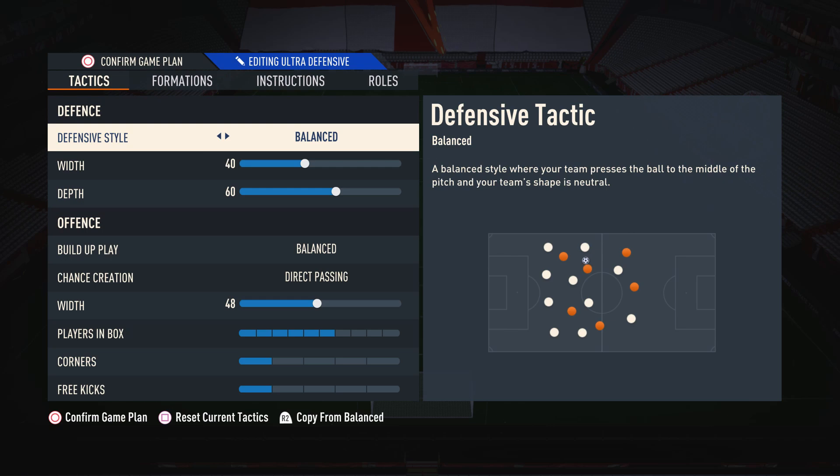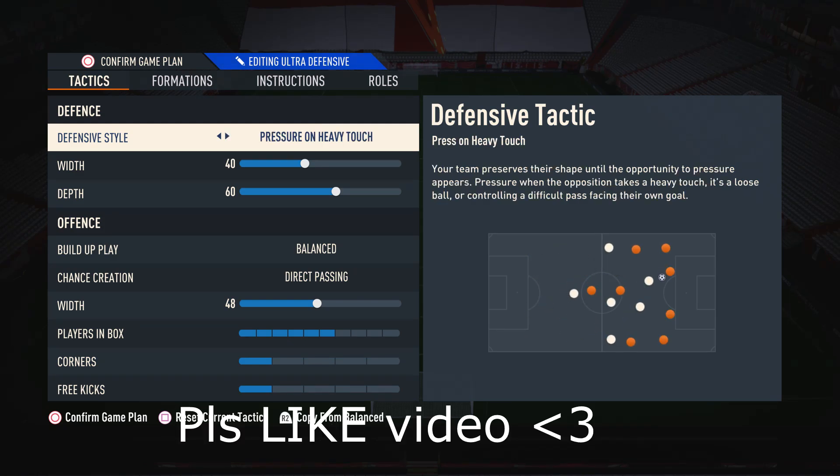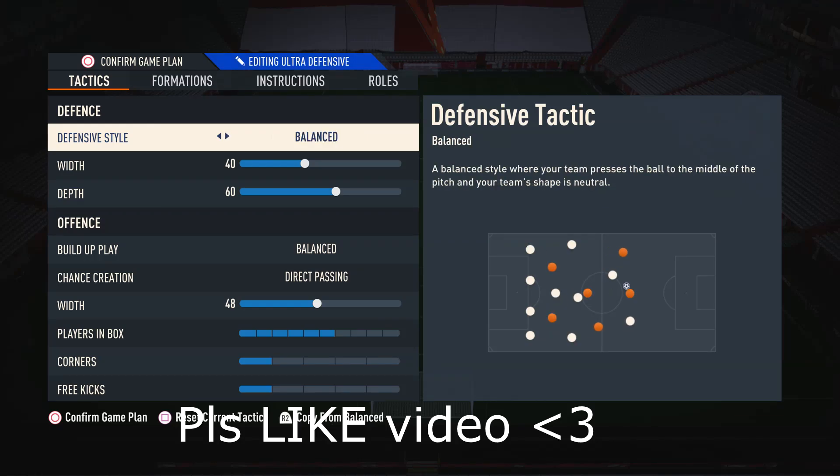Starting off with the custom tactics for the defensive style, I like to have this on balance. This is so we have the greatest control over our defence — when we need to press higher and win the ball back we're able to do that, and when we want to drop off and be a little bit more passive we're also able to do that. Putting this on balance gives us the most control over our players, which the other settings do not give us.